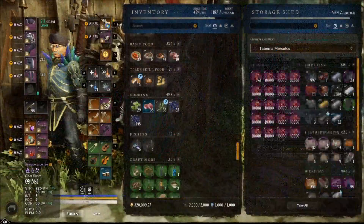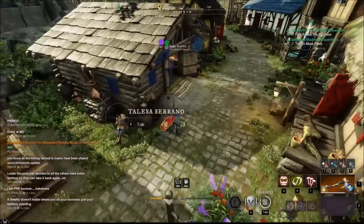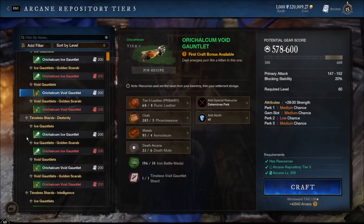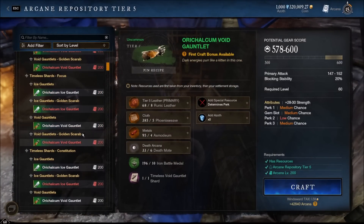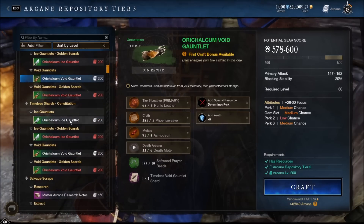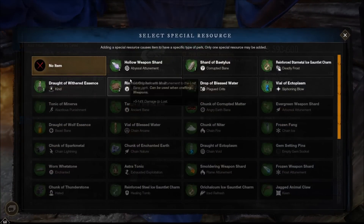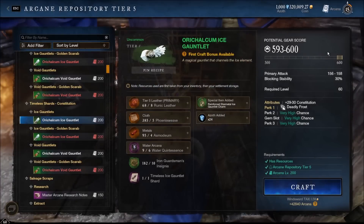I need cloth, let me get some phoenix weave. These recipes could do with a little simplification, but let's scroll down to the constitution variant. Constitution ice gauntlet - there we go. The reason I'm not making a focus ice gauntlet is because I may want to use this in a future melee setup, and constitution works fine as a healer. I usually run between 50 and 100 con when I'm healing. I double checked New World Database - there's no droppable ice gauntlet with deadly frost that doesn't have intelligence, so crafting is our only option.